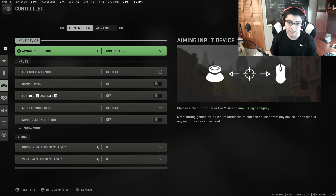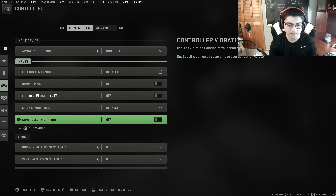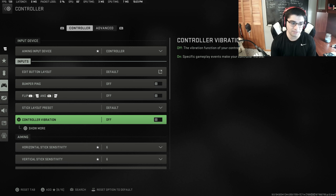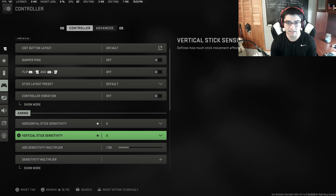My aiming input device is set to controller. For general controller settings, I have vibration off. This is one of the more important things when it comes to aiming — having your controller vibration on is going to mess with your muscle memory and fine motor control. This is something that literally every single professional player and high-skill player does. There might be an outlier here and there, but 9 out of 10 people you ask will say this setting is disabled.